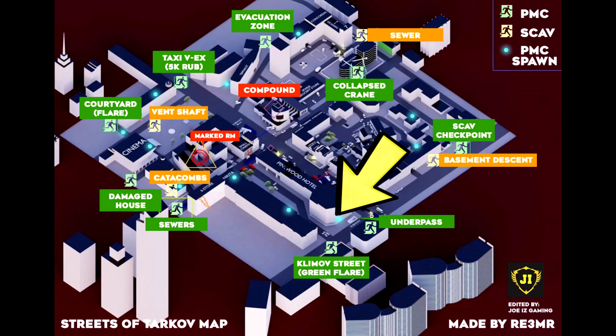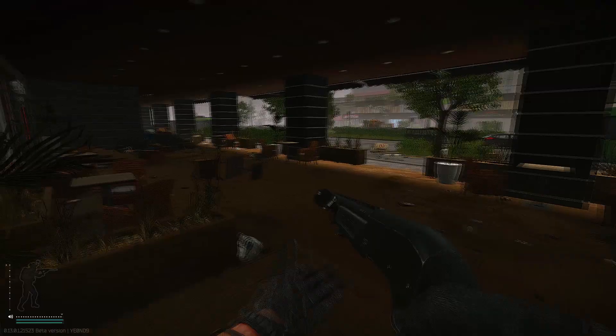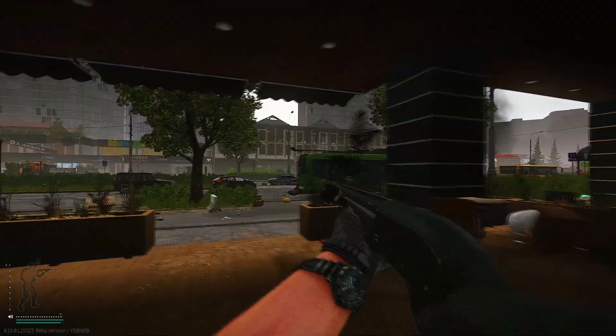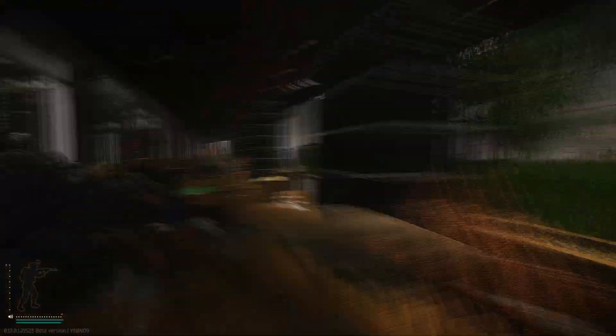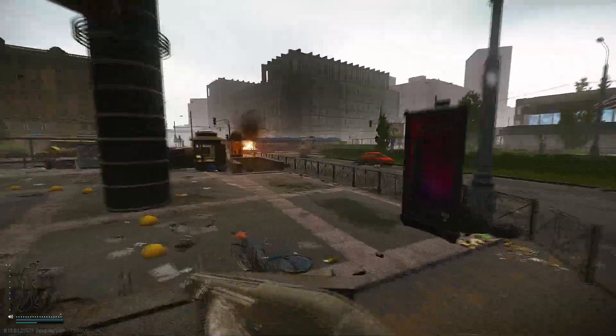The next location is inside of Pinewood Hotel. Be very careful if you spawn at this location, because if you cross the road, the snipers will shoot you. I'm going to turn left here just to show you the underpass extract. You'll also notice the Pinewood sign on top of the building.